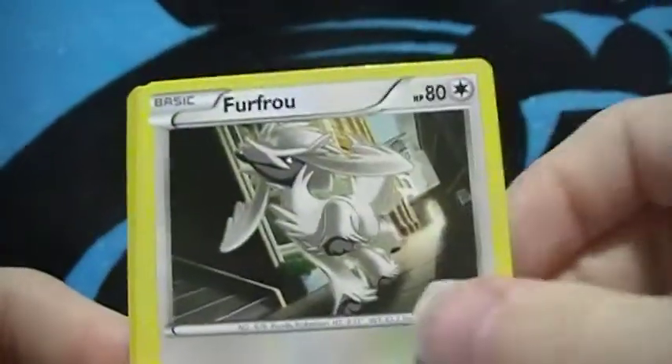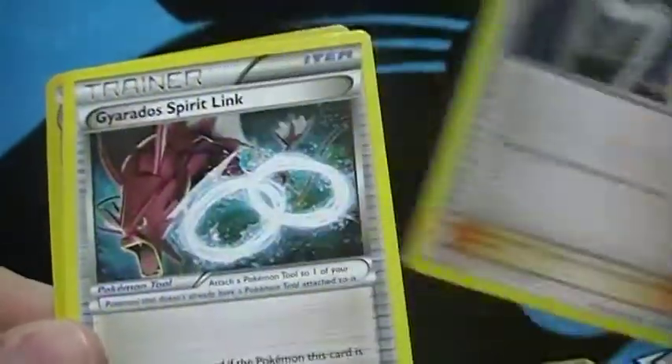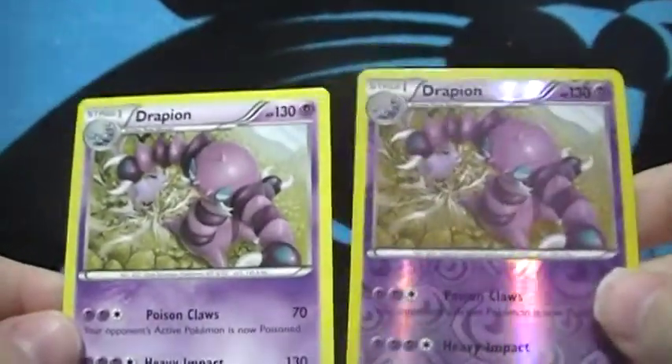Fifth pack: Seedot, Furfrou, Slowpoke, Rattata, Bursting Balloon, Professor Sycamore — come on, give me the Fighting Fury Belt please — a Drapion and a reverse one and a rare one.